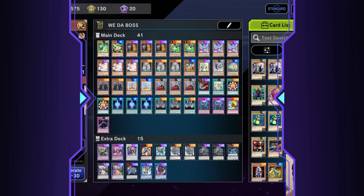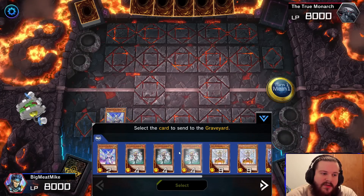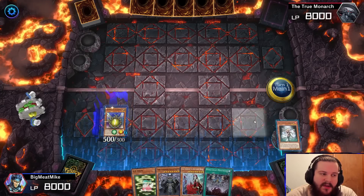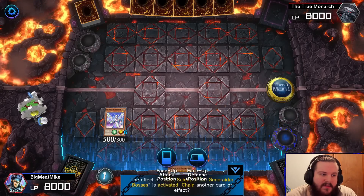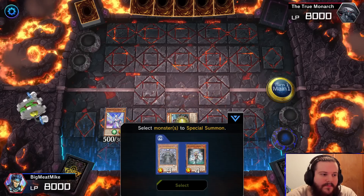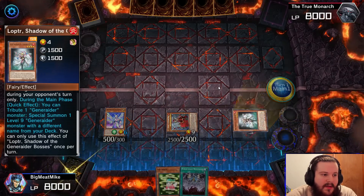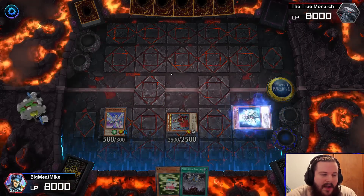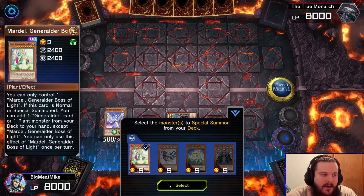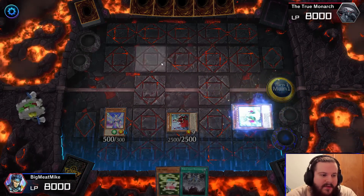Hello, we're here with the combo guide and this hand is full combo. The way you do full combo here is your normal summon Diviner — there are two combos you can do with Diviner, I'm going to show you this one because it's what we need to do for our really strong combo. We're going to send Heart to the graveyard, Diviner's effect activates, we grab Mardell, activate the tribute effect — here comes Mardell — and Mardell activates to grab our Boss Stage.